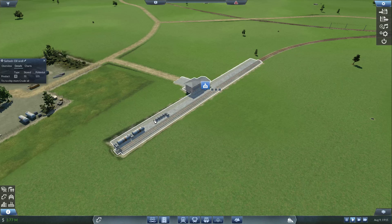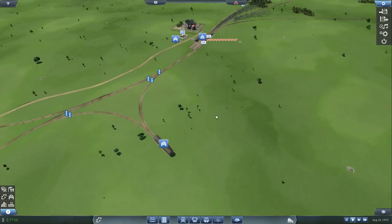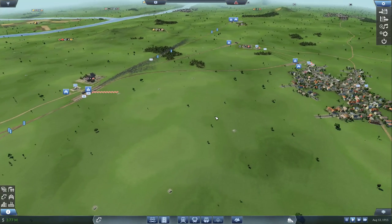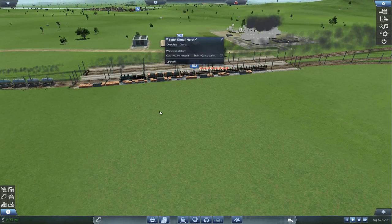It upgraded and extended here - all this green space will be filled when fully upgraded. Production went from 100 to 200, perfect. Now we have to monitor this because if it starts producing too much or too fast, we'll have to upgrade our train so it can take all of this oil.